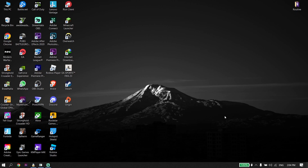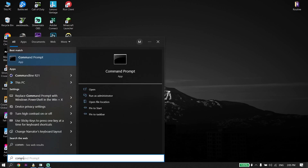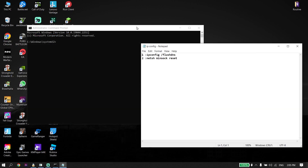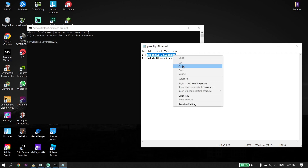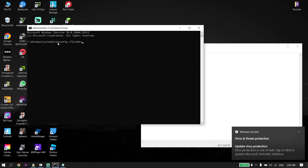If that didn't work, for the next solution go to your desktop, click on Search, and type 'Command Prompt' or 'cmd.' Right-click on it and click 'Run as administrator.' Then check out my description — you'll find the commands listed there. The first command is 'ipconfig /flushdns.' Copy it from my description, go back to CMD, right-click to paste, and press Enter.